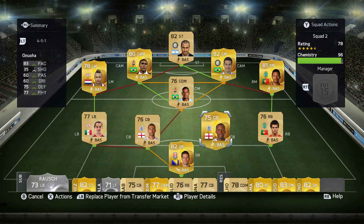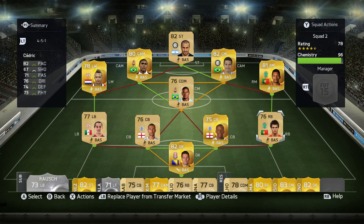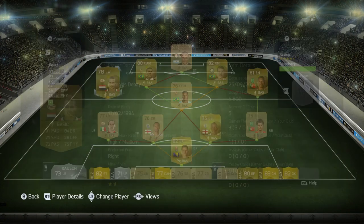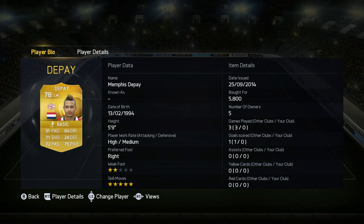We have Begovic on goal, who looks amazing this year as well. The two center backs are Kalker and Onua — Onua with 83 pace. Right back is Cedric, who looks very solid. Left back we have Guadrado from PSV to link up with Memphis Depay.